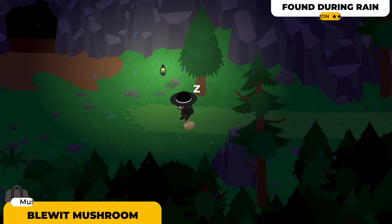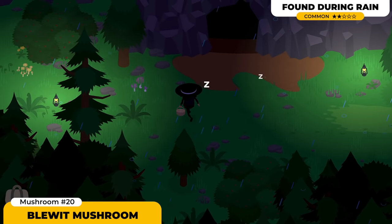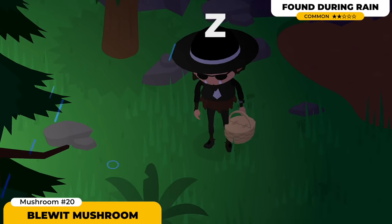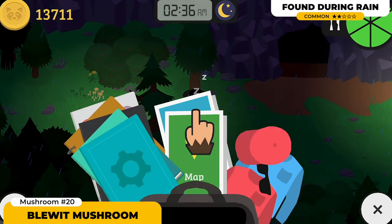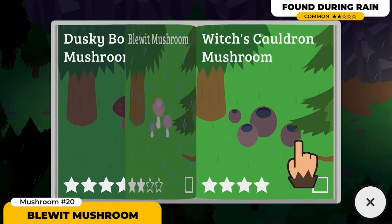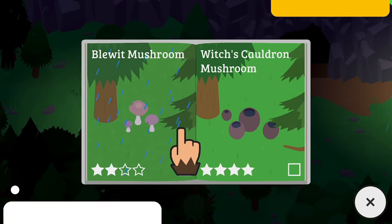The Blueyed Mushroom is one of those mushrooms that's conditioned by the weather. If it is raining, you are gonna be able to find it — and you can actually find this one not only in the campgrounds but mostly anywhere, as long as it is raining. So keep on searching.